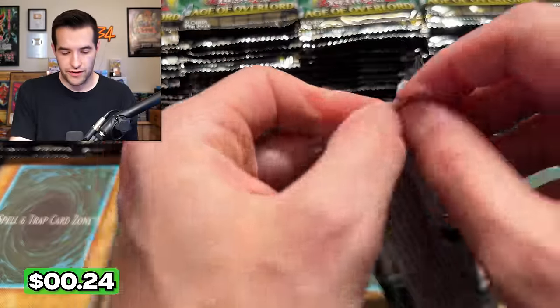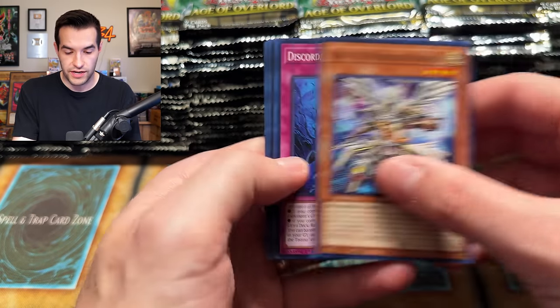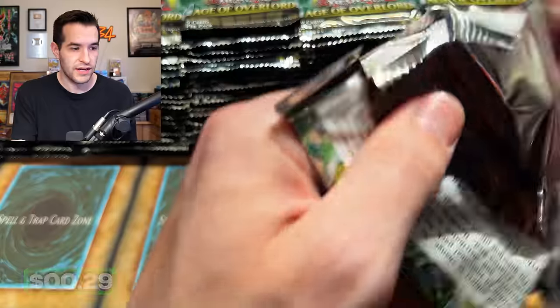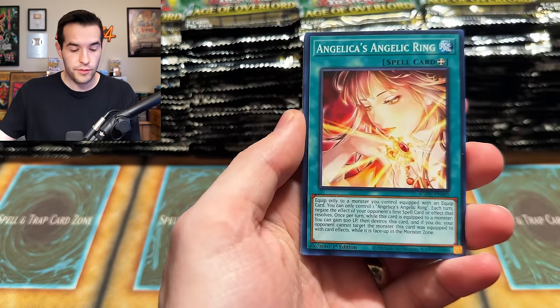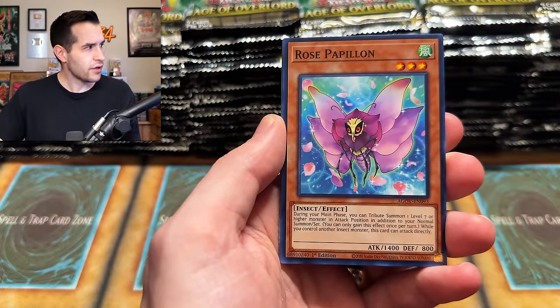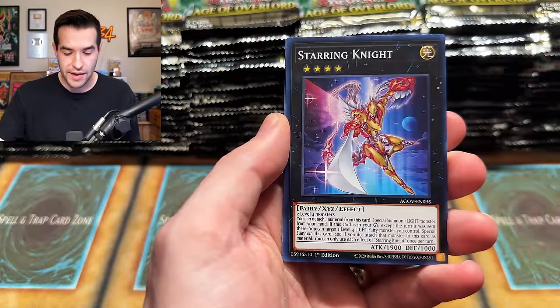I have no idea how long this video is right now because I've had to stop two different times because of my phone being weird. We might be 15 minutes in, we might be 25 minutes in — couldn't tell you. Oh, another one — it's an XYZ. Are we going to get Zeus? Is that coming as a 25th? Card Scanner — let's see if we can get Superstar Slayer Typhon Sky Crisis, Quarter Century UFO Light, Escape Goat, Starring Knight, Chenow Baron.